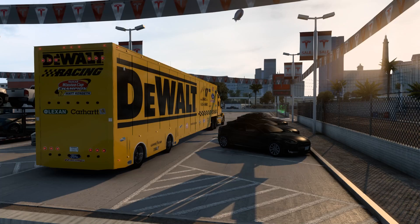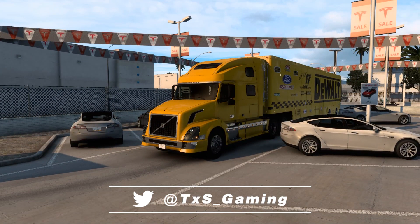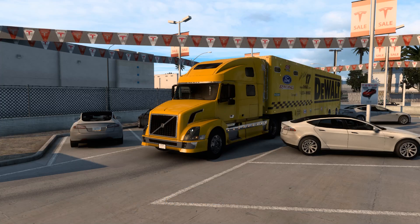Anyway, we've got the DeWalt number 17 car hauler NASCAR hauler and I set up a Volvo cab, tried to match the color up as close as I could. Can't really find any good trucks that are true to life for this — I've seen some that look kind of fantasy to me because the NASCAR hauler cabs are pretty plain Jane, not really decorated with stickers and stuff. This was the closest I could get. We're in Vegas and we're going to be taking this car to Flagstaff.